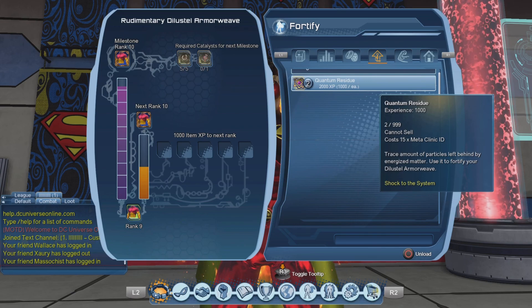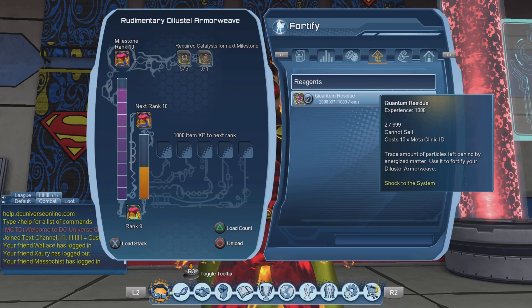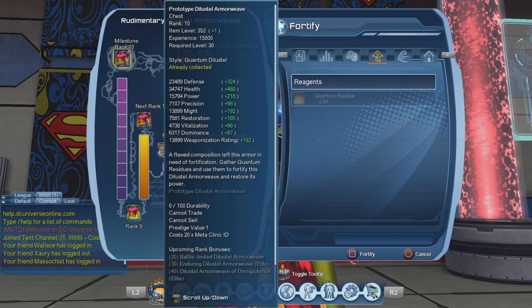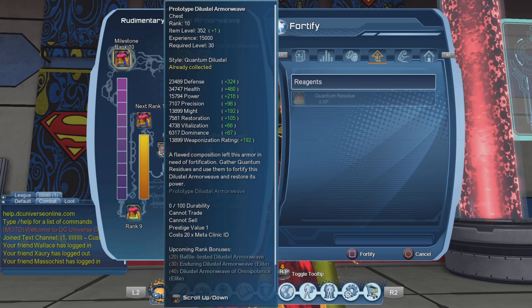The menu is lagging on me — when that happens, you just switch tabs and it fixes the lag. So you can see each quantum residue gives 1,000 experience, and we need 15,000 experience in order to reach rank 10. So let us do that right now.